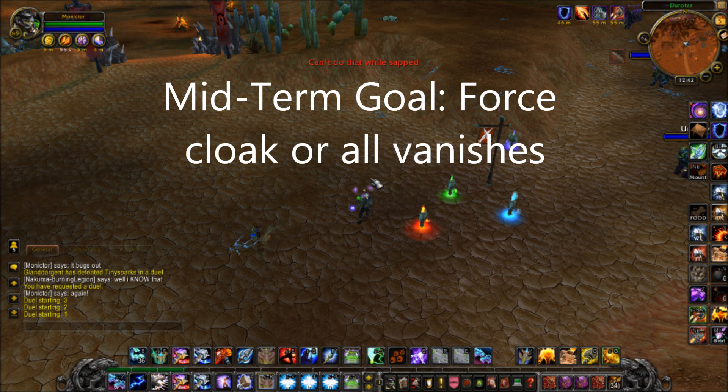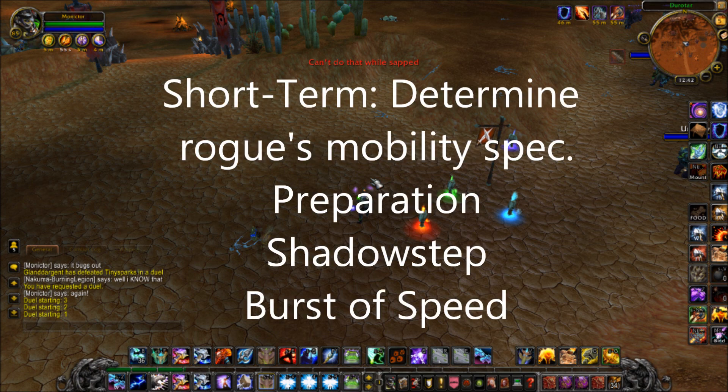Your midterm goal is to get him to use Cloak or all of his Vanishes, so you can use Wolves and Fire Elemental after a Flame Shock — Fire Elemental if you really want to overkill. But in order to do that, after the opener, your next goal is to determine what talent he has in his fourth tier: either Preparation, Shadow Step, or Burst of Speed.